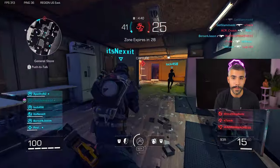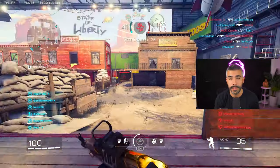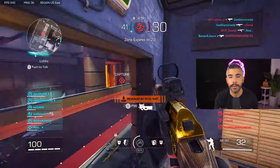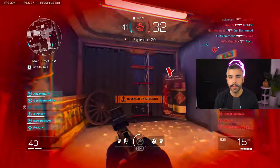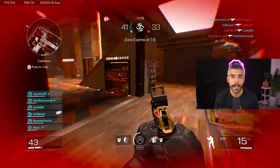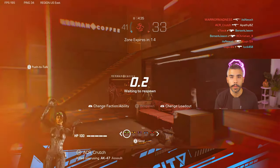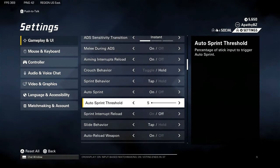Auto sprint alone is going to make your movement so much better because you no longer have to click in your stick to sprint — as soon as you move forward, it automatically puts you in a full sprint, which makes you go faster on the map, react quicker, and be more fluid. Also make sure your threshold is on five, which will make it more responsive.